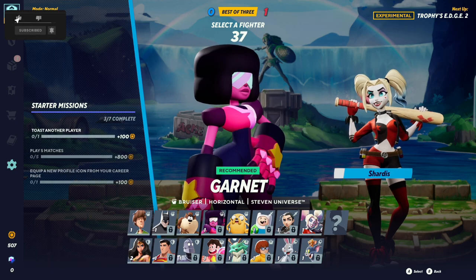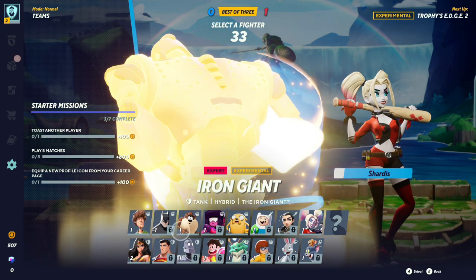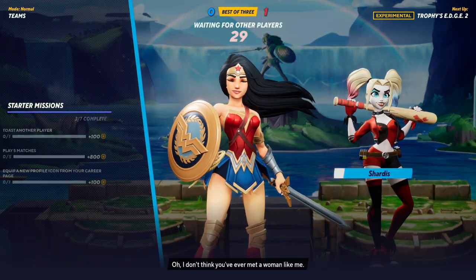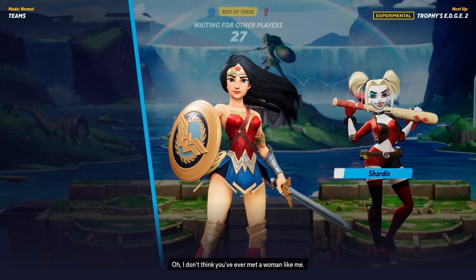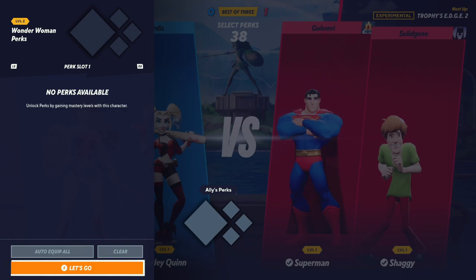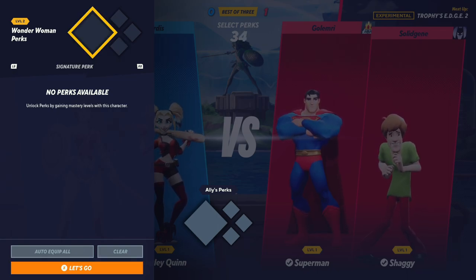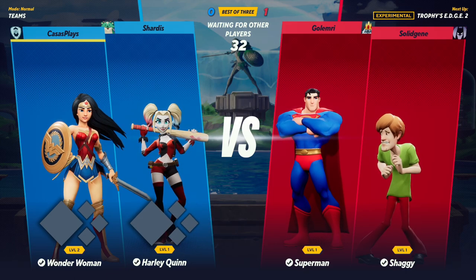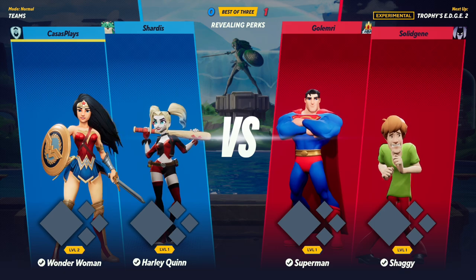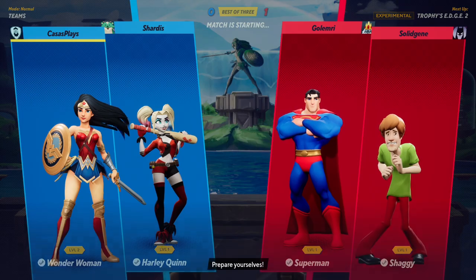I'm curious how the gold point system works — is that what you use to unlock new people? We'll go Wonder Woman again. Next up is Trophy's Edge. Perk slot available but no perks available. Best of three — okay, so you can do best of three.